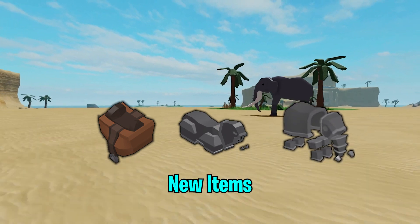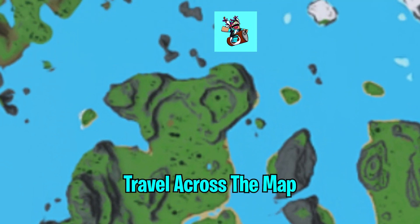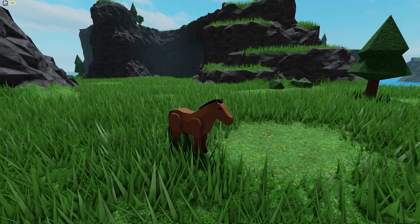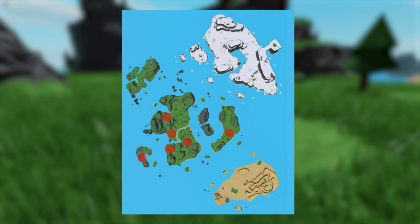This update introduces multiple new items along with the ability to tame and ride animals, making you able to travel across the map so much quicker than ever before. These animals include the newly added horse with 100 health, and when killing it, it drops four meat and two hide. You can find them in the locations shown on the map above.